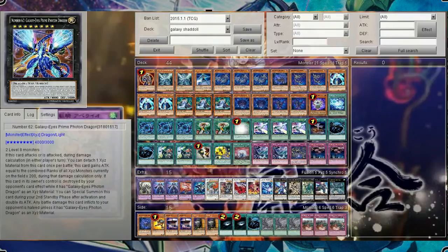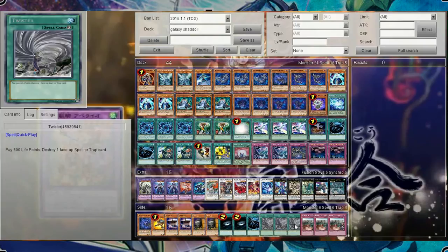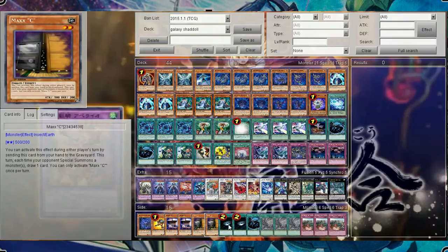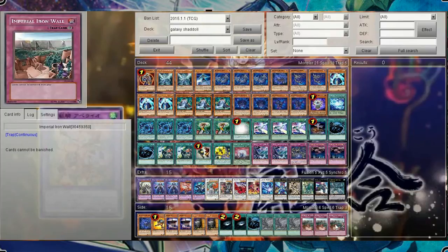Number 62 is really good in the Nekroz matchup, because 4,000 attack is surprisingly hard for them to get around, especially if they're in Skill Drain. Now for my side deck — this is what I'd run in real life, so you can always change a lot with your own build: 1 Shadoll Dragon, 1 Neo-Spacian Grand Mole, 2 Flying "C", 2 Maxx "C", 2 Dark Hole, 1 third MST, 3 Twister, and 3 Imperial Iron Wall.